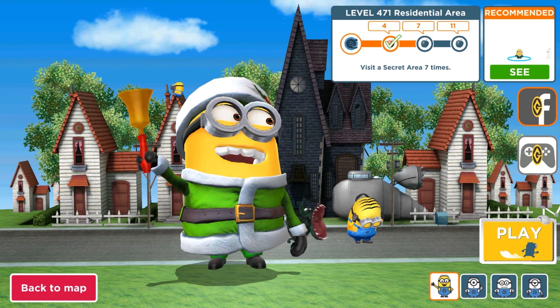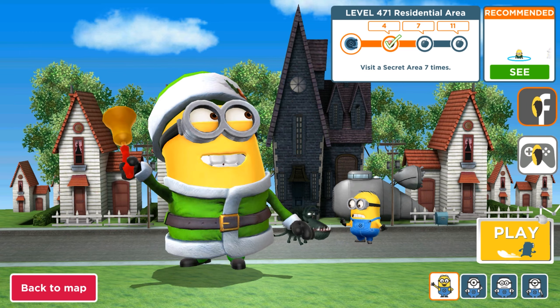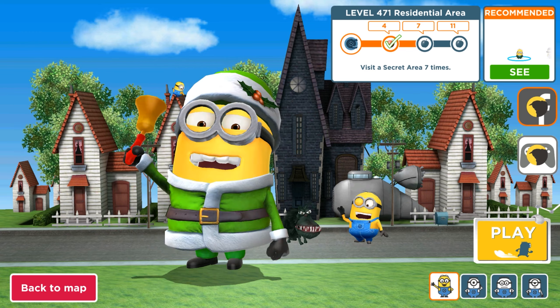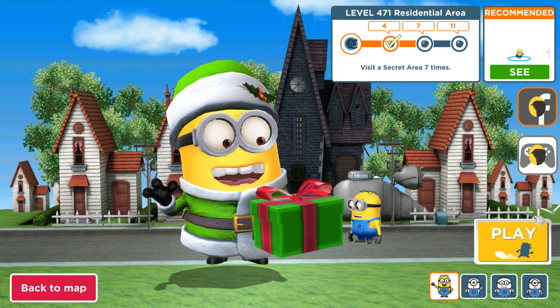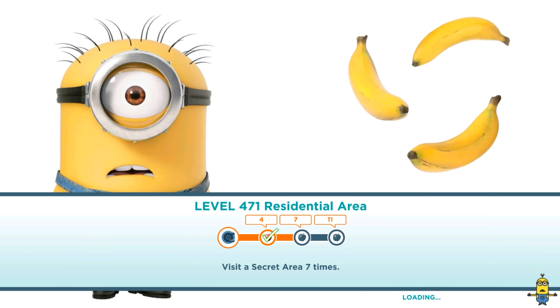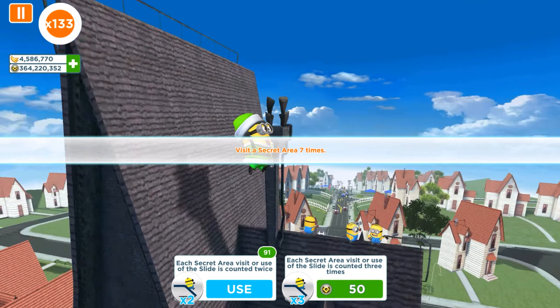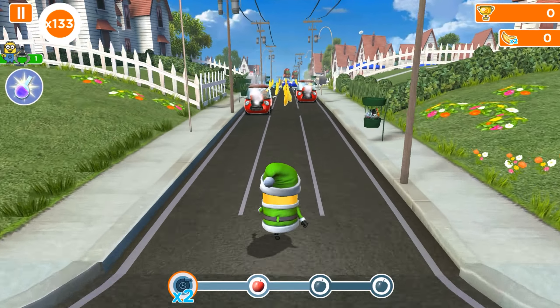Hello and welcome back to All Kind Games. Today we are playing with the Green Santa Minion and we will complete the task: visit the sacred area 7 and 11 times. Previously we managed this level and collected only one fruit — one apple — and now we will try to get all three, or at least two of them, and reach the red crosses and the red zones.